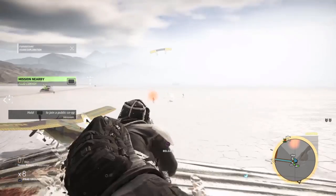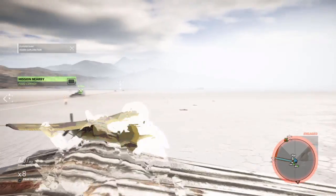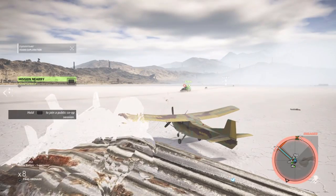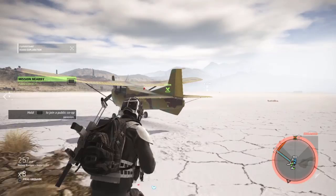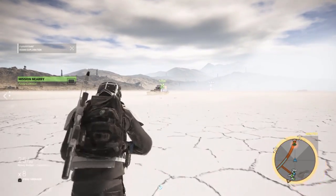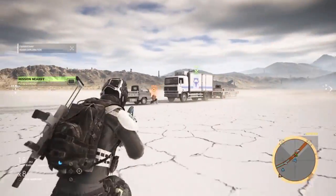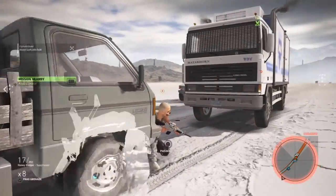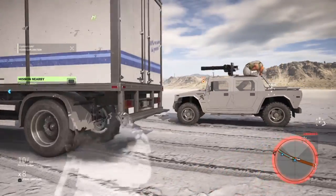Guys are running up on us — that doesn't usually happen. I'm missing horribly in the chaos. That guy took a few more shots, but I did miss a lot. Let's swap to full auto and take out this last guy. The reason they ran up is because we stopped the convoy closer than usual — around 200 meters instead of 400. When you get that close, enemies are more likely to run up and engage you. Reloaded at a bad moment — but we survived.